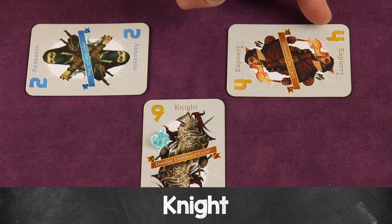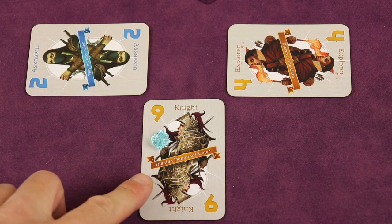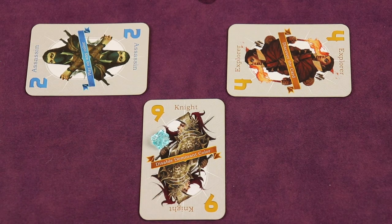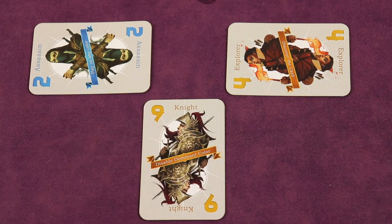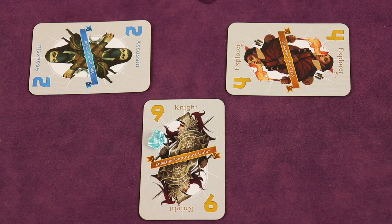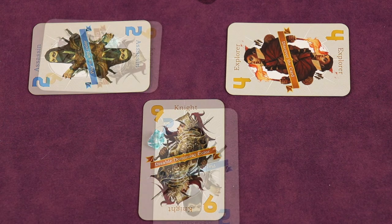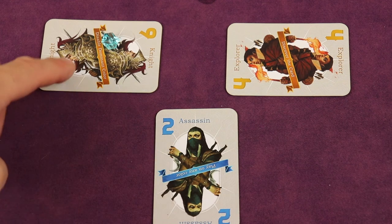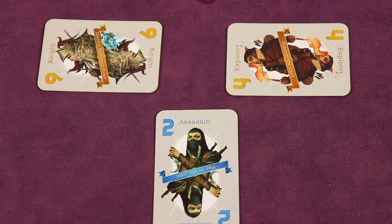The knight's power crystal disables the dominant color for every player after the knight. So if the knight plays a crystal and a later player doesn't have the lead suit and plays the dominant suit, that dominant card loses its dominance — it won't win the trick. The knight's crystal only disables dominant cards played after the knight, not before. Only one knight can have a power crystal per trick.